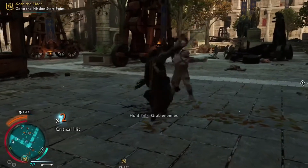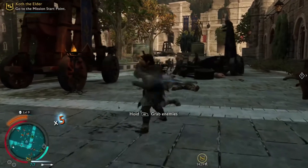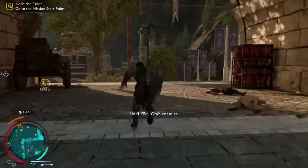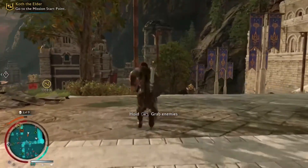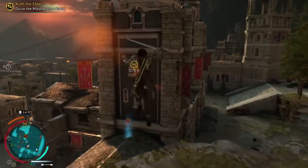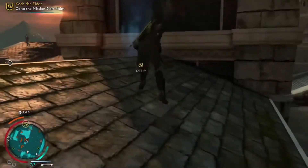If you notice, whenever someone tries to sneak up behind me or I'm fighting multiple enemies, it'll prompt me to hit A or sometimes Y, and what that is is a counter. So if you can time it just right, you'll never be hit.